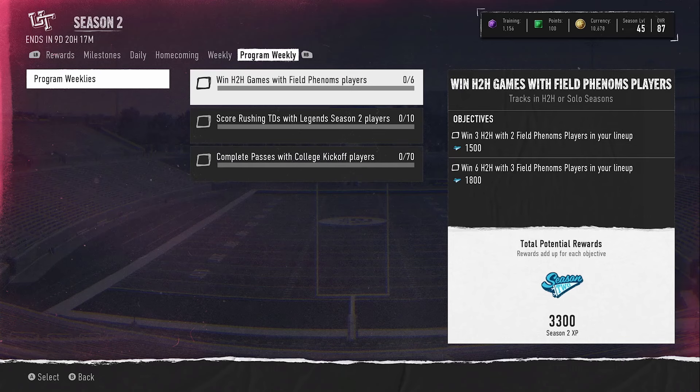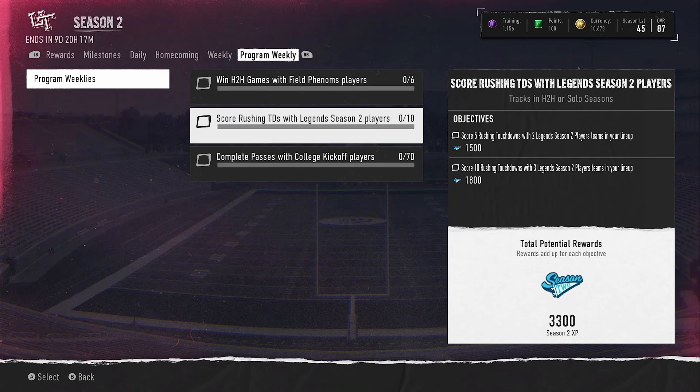Here are the new XP objectives. Win head-to-head games with Field Phenom players in your lineup — make sure you have three Field Phenom players in your lineup. You need six total wins with three Field Phenom players for a total of 3,300 Season 2 XP. Score rushing TDs with 'Once Upon a Time' Legends Season 2 players in your lineup — make sure you have three of those in your lineup.